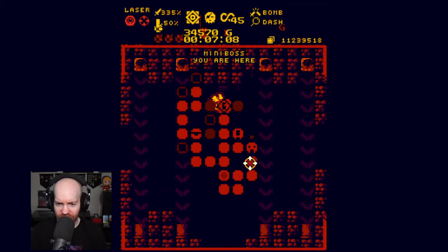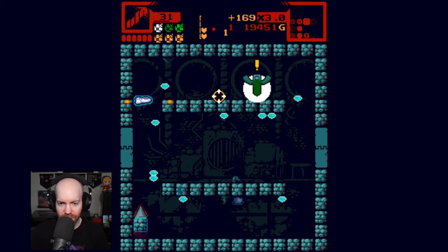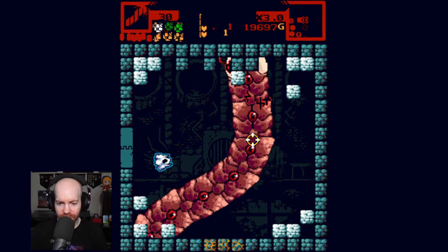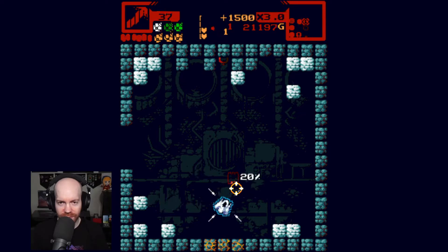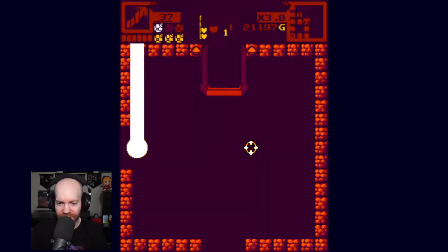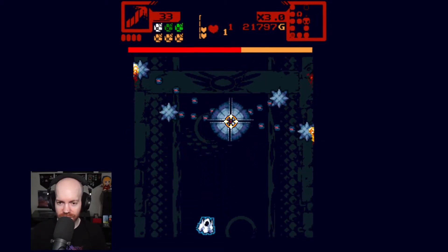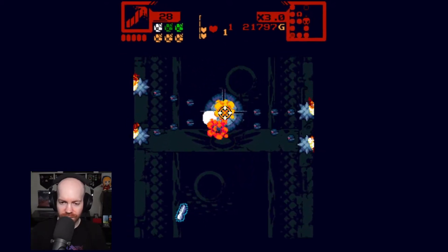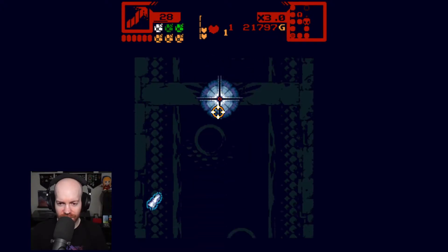We have one more mini-boss and we have not found it yet — I think it was over here. There's our mini-boss. I should have gone to the other side last time. Should I go for the refill now? No — I'm going to do what I did last time. Kill our Armor Attack. I believe I swapped out to a triple homing drill here. I might go for that gamble again.